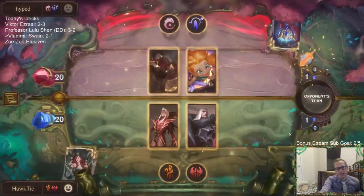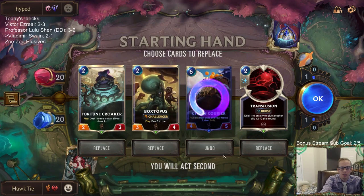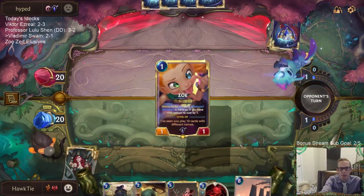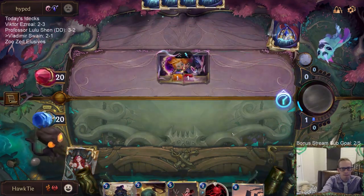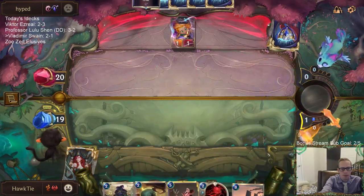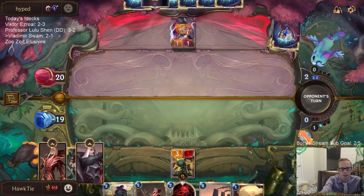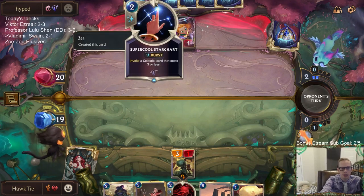Alright, I like this matchup much more — basically anything but that last deck. I like our chances a lot better. We'll mulligan the Citrus Courier. Good learning experience not keeping it last game. Boxtapus again can challenge Zoe right away. Fortune Croaker doesn't go perfectly with Boxtapus but two mana cards are good to keep, so I'll keep all of these.